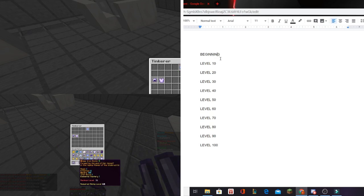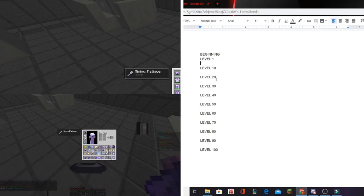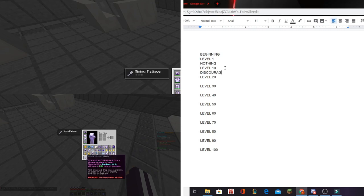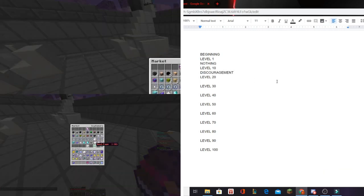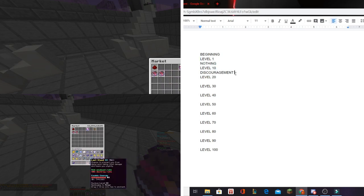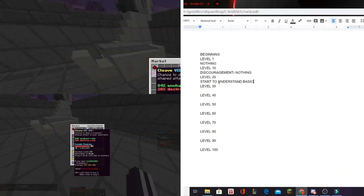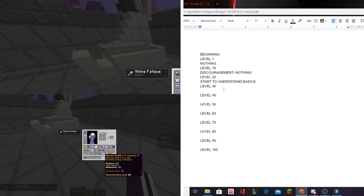From the beginning, level one to ten, nothing really much happens. From level ten to twenty you might be a bit discouraged. Between level twenty and thirty, legit nothing happens except for maybe a bit of discouragement. From level twenty to thirty you start to understand the basics.